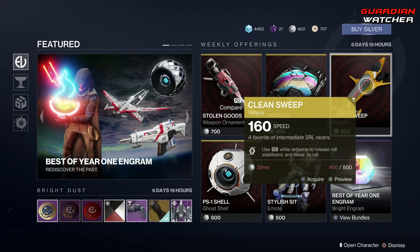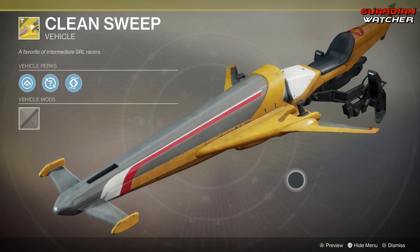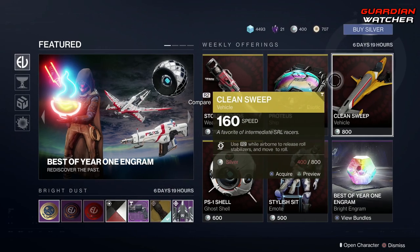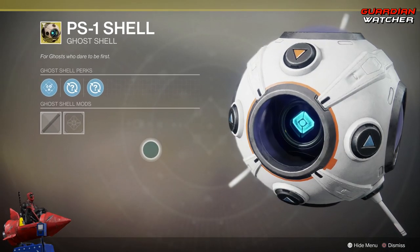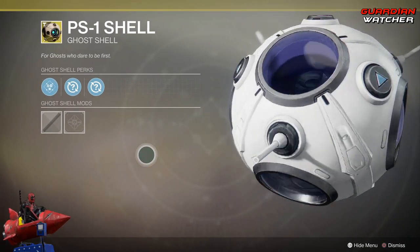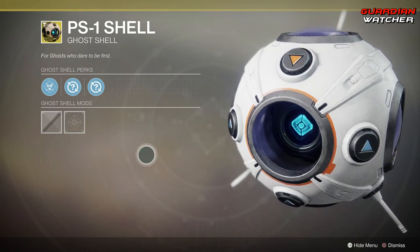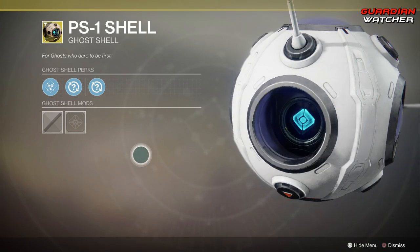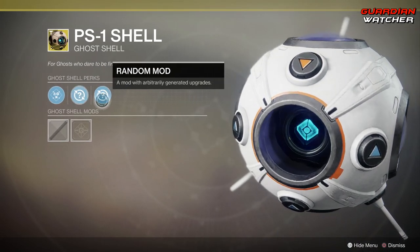Then we have the Clean Sweep. Looks pretty interesting. Then we have the Ghost Shell — that shell looks awesome. I actually like this shell. It comes with Omni and Elbrity and two random mods.